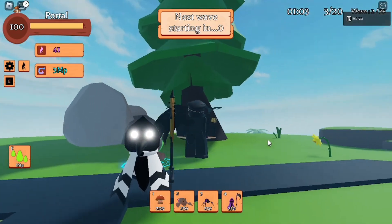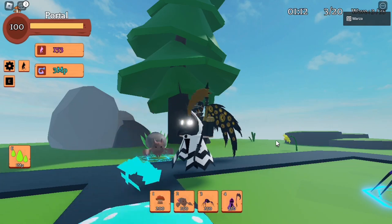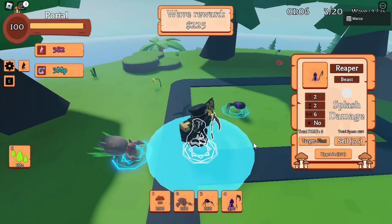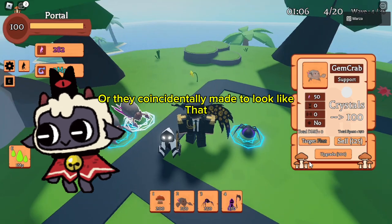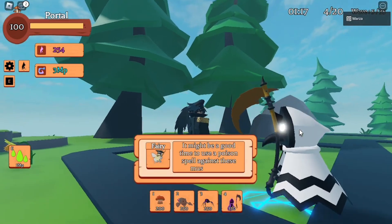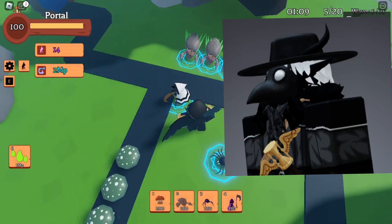I didn't tell the owner about this, but I actually inserted lots of references into the skin. At the first level, the rope is actually a reference to the rope from the main character of Code of Lamplighter, but instead of white and red it's white and black. At level two, the mask now has a horn, which is another Code of Lamplighter reference.